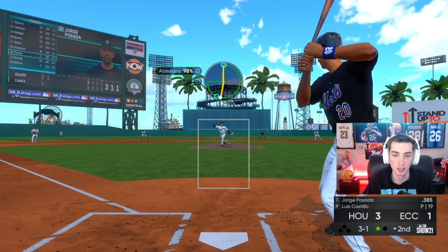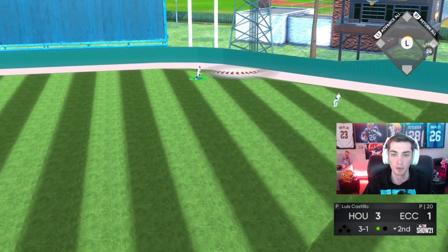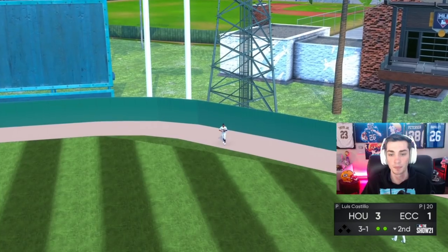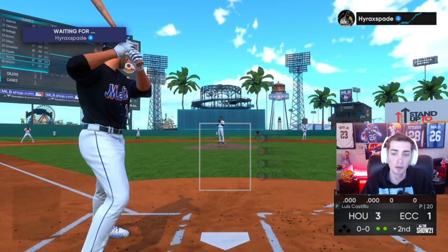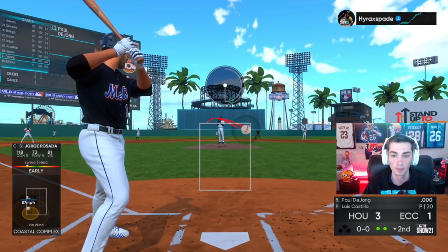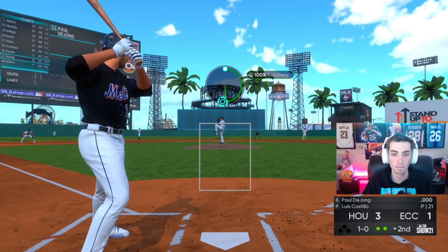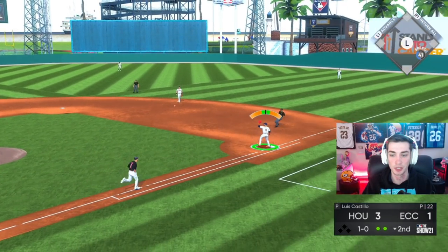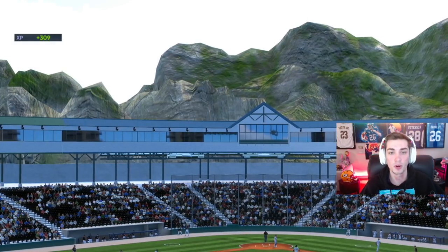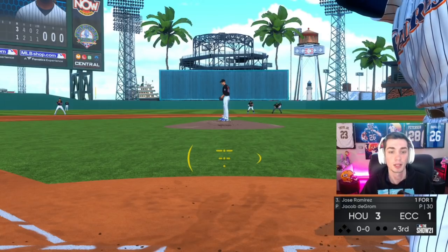We're just going to try and plop this in there. He's all over it, but Buxton's going to track this down pretty easily. The general rule of thumb is if it's not a home run and it's not a line drive just getting out of the infield, Byron Buxton's going to track it down in the outfield. He's just way too good, way too fast, his reaction time's way too high. Fernando makes it look easy at third base and we're holding on to our 3-1 lead.